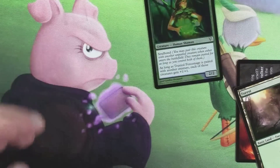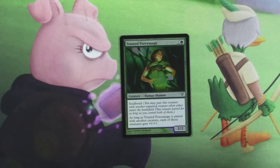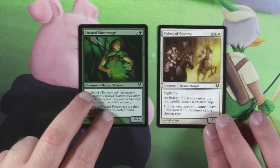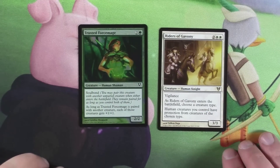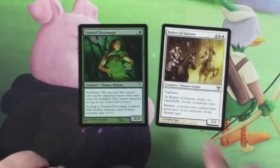Oh! Boom! I keep forgetting — when you open a bunch of different random packs, I forget the order of things. I wasn't expecting a foil at the very back. But we got a foil Trusted Force Mage. It is a human.